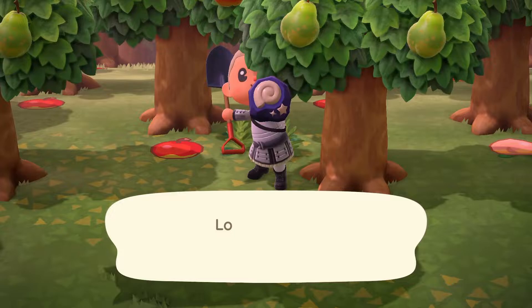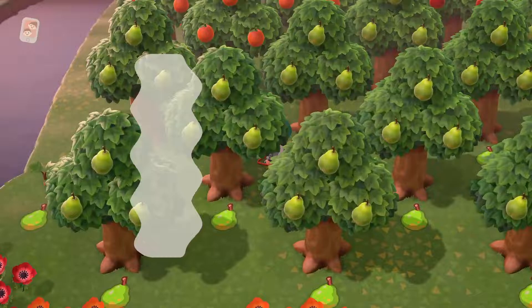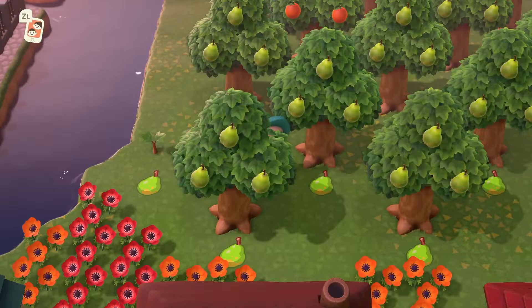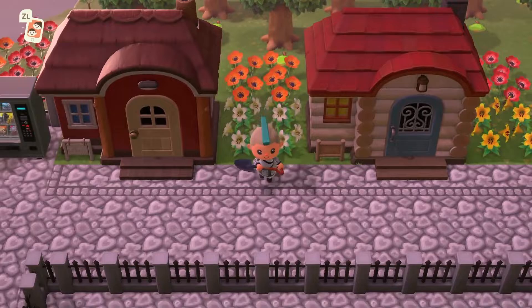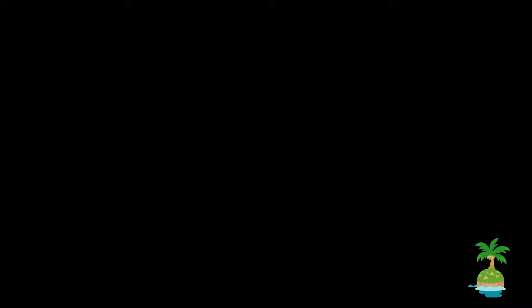Going back to the museum, there might be possible art collecting — that's a little bit of speculation on my part, taking the data mine info and putting one and one together. Because of the mention of Tsunekichi or Crazy Red, who sells art from the black market, the museum could have an art section. If it's having a museum shop and cafe as two additional buildings, you can imagine the museum getting an upgrade with an art section, and maybe another upgrade on top of that.